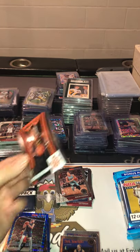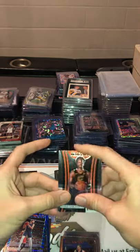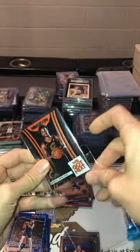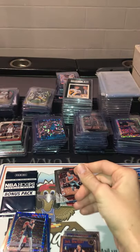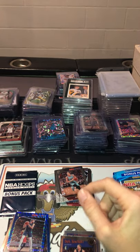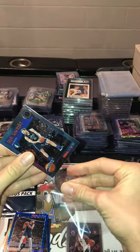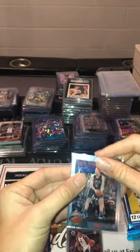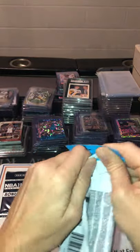We got Dirk Nowitzki — definitely going to sleeve that. Maybe card-sleeve worthy right there. I may consider getting it graded, because Cleveland's looking good. Really the two best players are Darius Garland and Evan Mobley right now, so why not? Let's see what happens. And then Dirk, of course, gets a penny sleeve. I don't know if we need a tribute card for him, but they make tribute cards for the rookies, which is a nice touch.